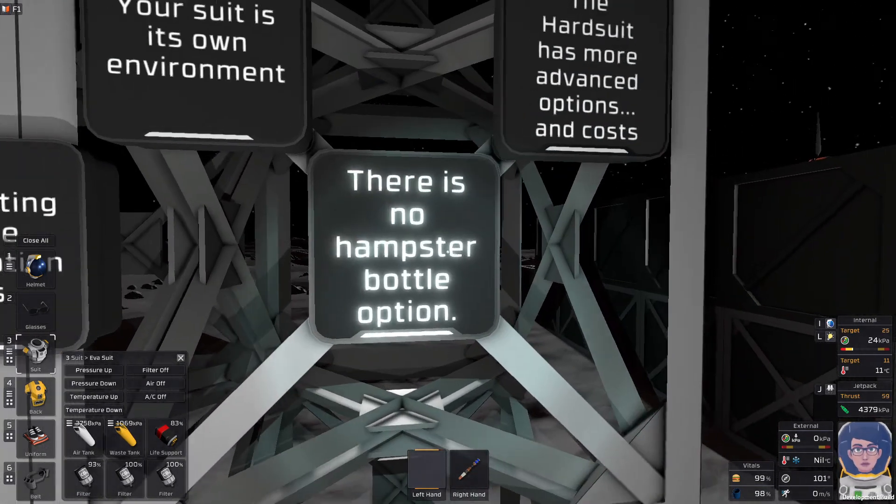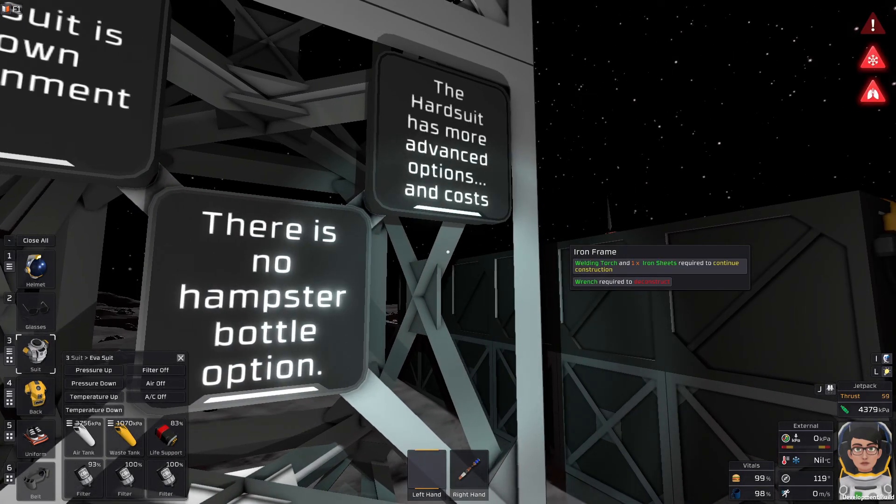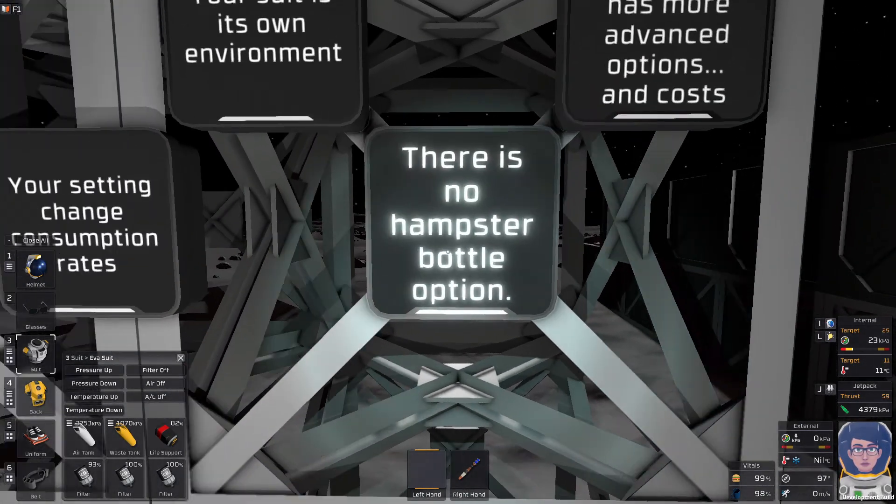Last but not least, there is no hamster bottle option. So if you're playing on Stationeers difficulty, any time you want to eat or drink you are going to have to open your helmet — doesn't matter the environment you're in. Drink, eat, close it back up. It doesn't harm you for too long if you don't do it for too long, but you get alarms like what you just got right there, and then you sit there and gasp like a landed fish for a couple of minutes.